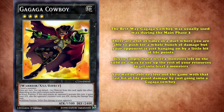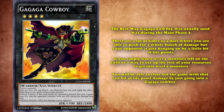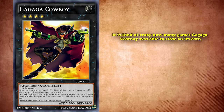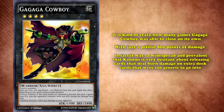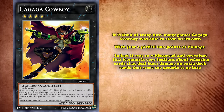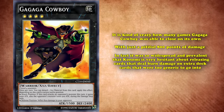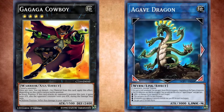This scenario came up so often that Gankaba Cowboy was an absolute staple card in pretty much every extra deck until Link Monsters came out. It's kind of crazy how many games Gankaba Cowboy was able to close out on its own, with just a pitiful 800 points of damage. In fact, it was so widespread and prevalent that Konami is very hesitant about releasing cards that deal burn damage on extra deck cards that are too generic, like Cowboy was. They don't want to create another situation where you can just go into Cowboy for game during main phase two, so there were no Link Monster equivalents to Gankaba Cowboy, even if there are some Link Monsters that technically can inflict some burn damage.